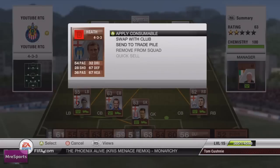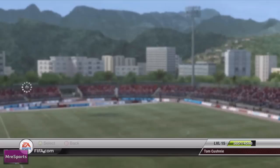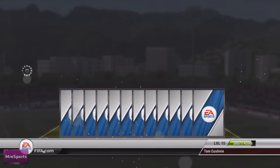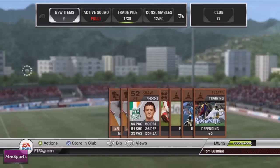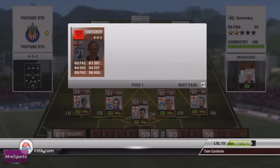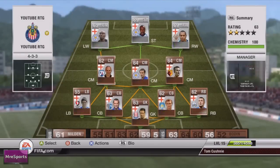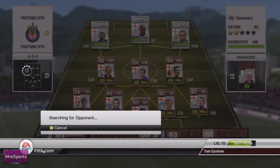I needed one more contract card for Whittaker, so I went into the store and bought another bronze pack for 400 coins. I got a right midfield player for the USA who plays in the 4-1-2-1-2, though his price wasn't what I hoped. I sent the remaining items to my club, put Zizo to the trade pile at 150 coins, and used a spare manager item from the pack to add a bronze contract card onto Whittaker.